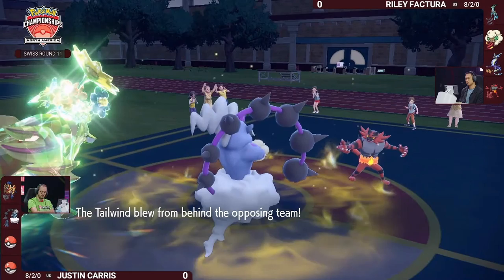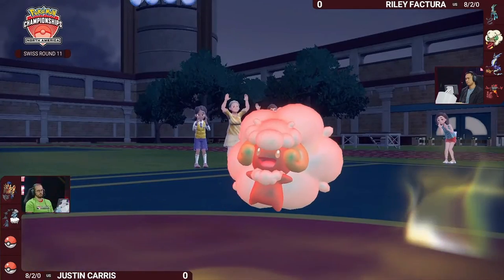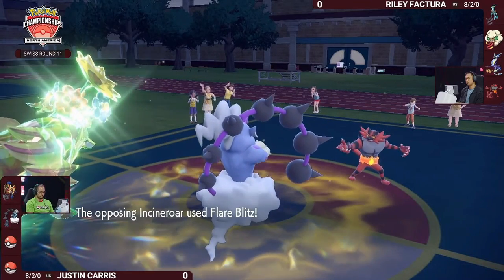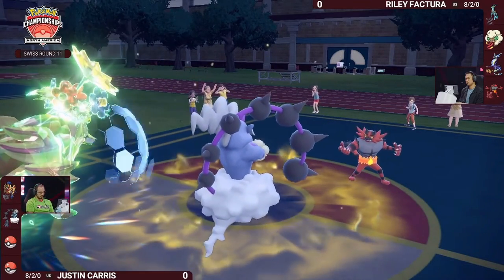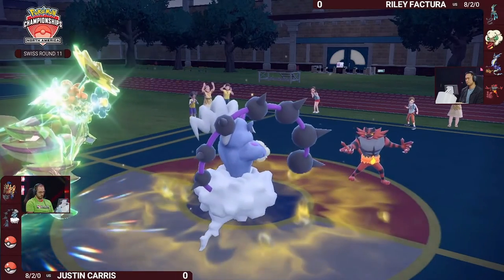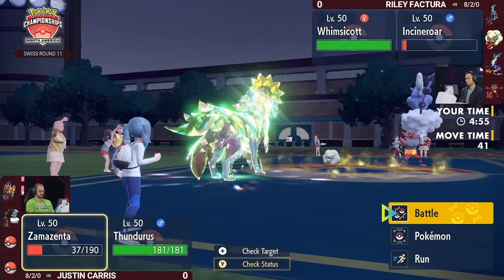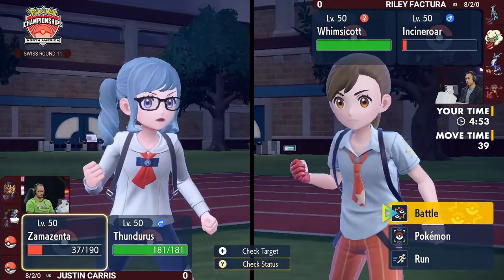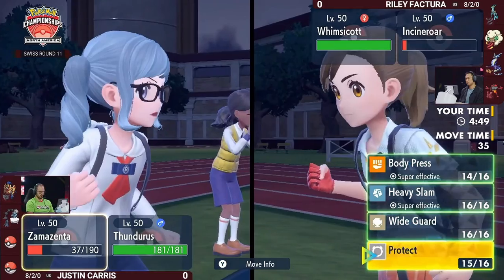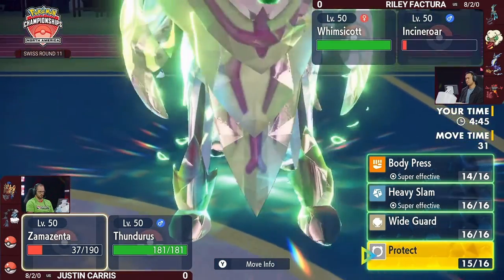Whimsicott goes for the Tailwind, getting Speed Control up. Because it's a naturally faster Pokémon, it gets that up before the Thunderous Tot comes through. Flare Blitz will go into the Protect of Zamazenta — even with the Defense boost at this point, it would be more than enough damage. Based on how Incineroar is trained, it could likely out-speed Zamazenta.